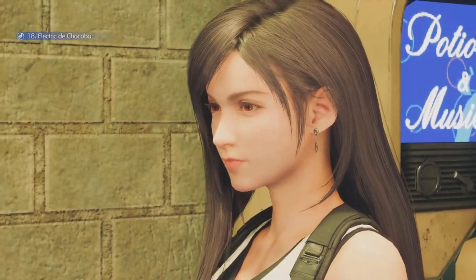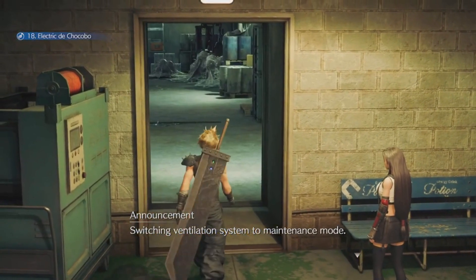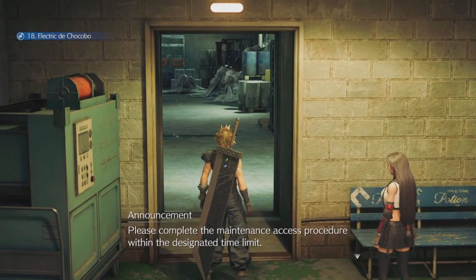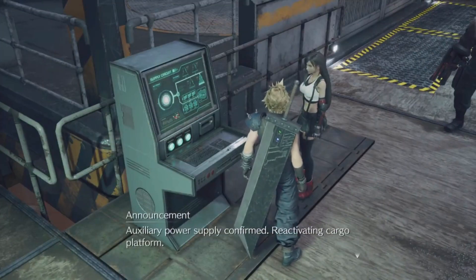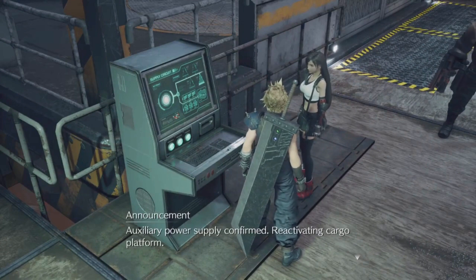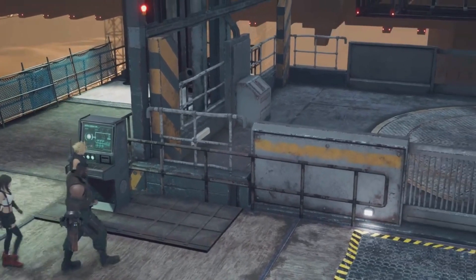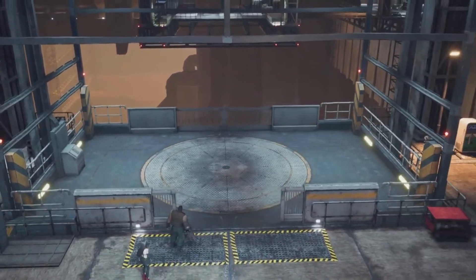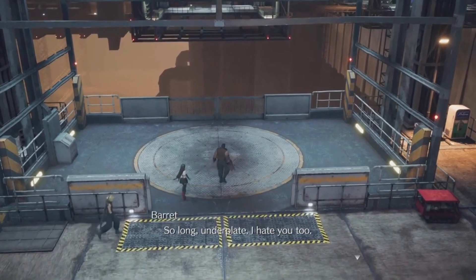We stop it? Switching ventilation system to maintenance mode — please complete the maintenance access procedure within the designated time limit. Man, what are we even doing? Auxiliary power supply confirmed. Re-activating cargo platform. Cargo platform activated, awaiting input. So long, underplate! I hate you too.